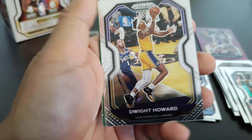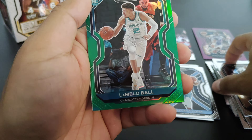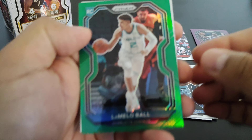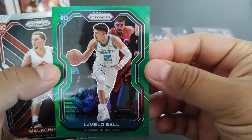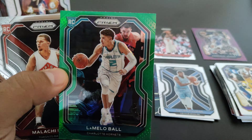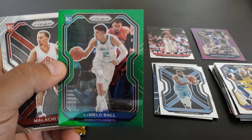Oops, sorry about that, I dropped this — Ish Smith, PJ Washington, and Rui Hachimura Sophomore Stars. Over here Xavier Tillman is the rookie. I've only gotten three rookies so far.